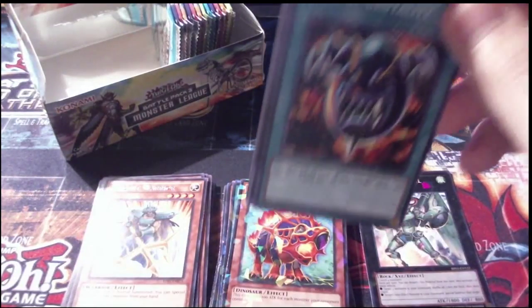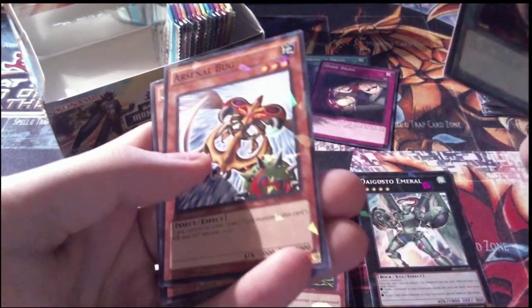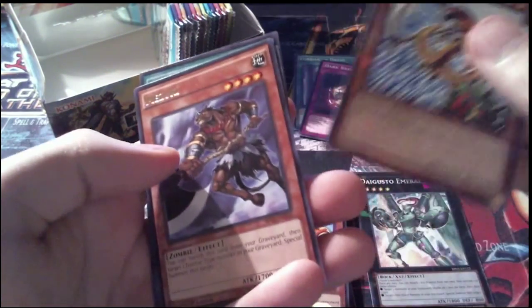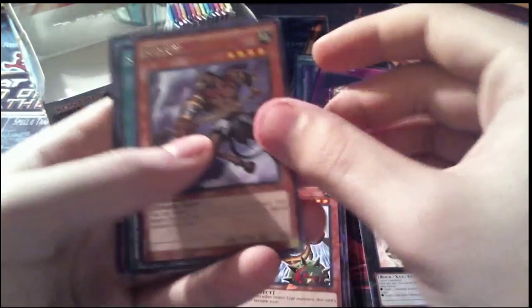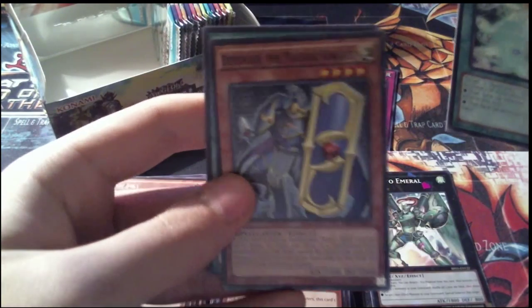Pack 23: Mask of Brutality as our first common, a Shatterfoil Arsenal Bug, a rare Mizuki, another Spellbook of Wisdom as a common, and a Defender the Magical Knight.